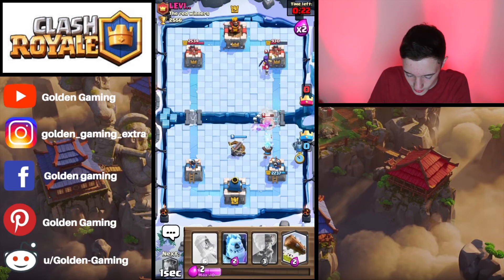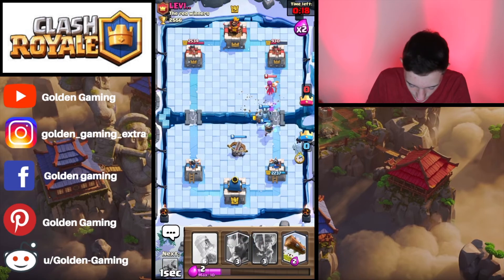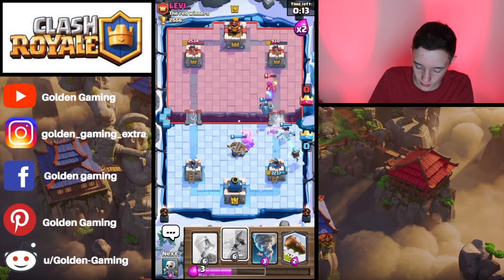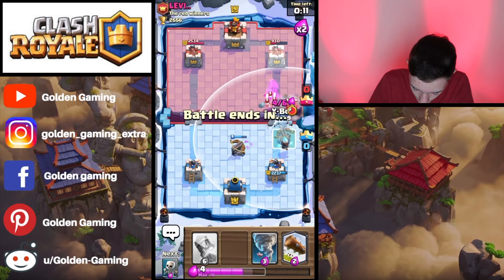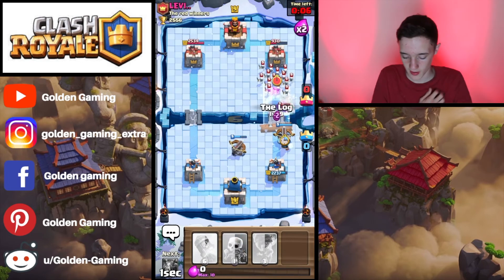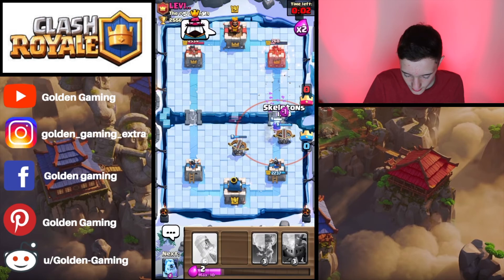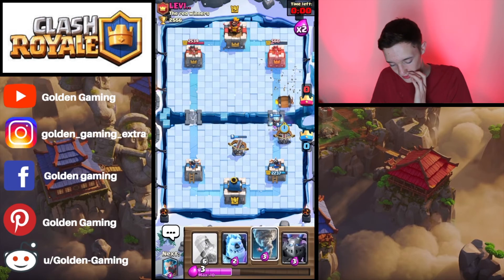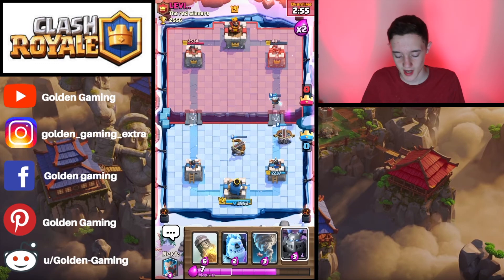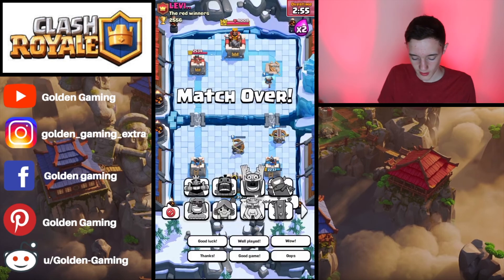If you can manage to get one X-Bow on defense and then one on offense, you've got two X-Bows continuously shooting down any troop in the path. We're going to set up with an X-Bow followed by a Log to finish off that Mini Pekka and the Skeletons. We've got two X-Bows on the tower, and now there is absolutely nothing our friend Levi can do. The X-Bow is going to finish off that right-hand side tower — that is a GG, well played.